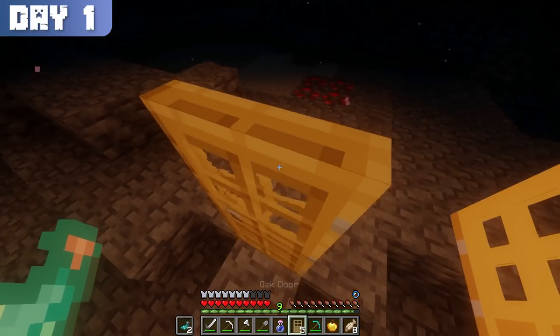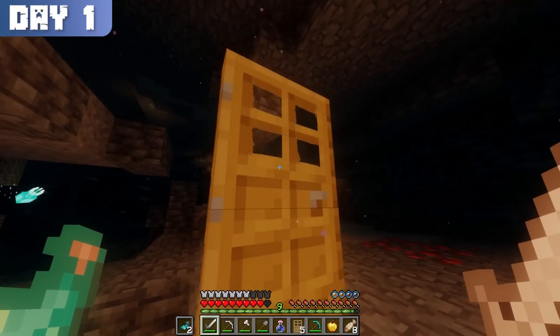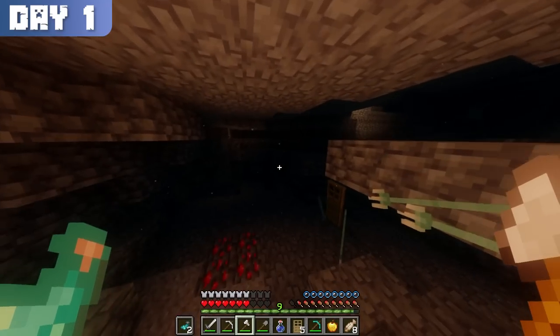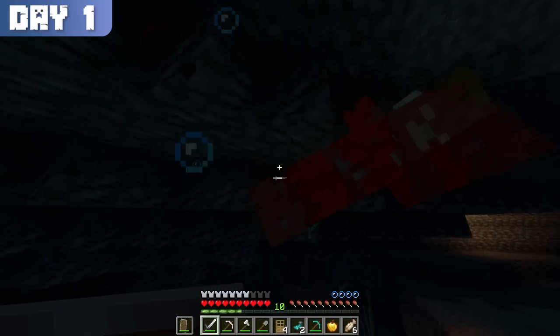I kept looking for diamonds when I was met by a drowned equipped with a trident. At first I thought I could take him, but I got scared and came back later with a shield. Sadly, he didn't drop the trident.